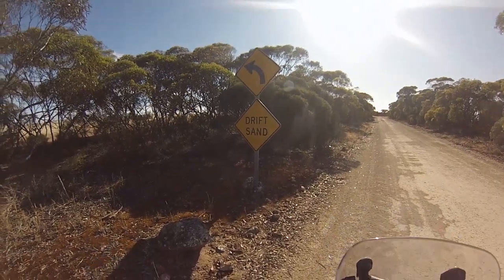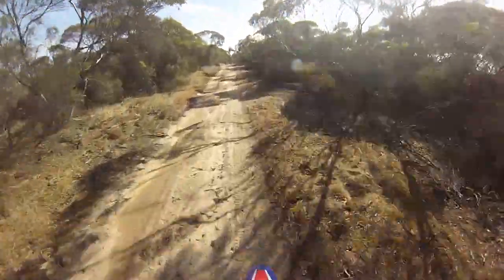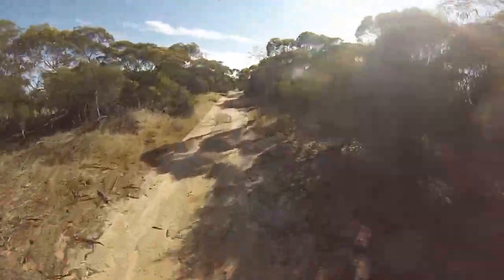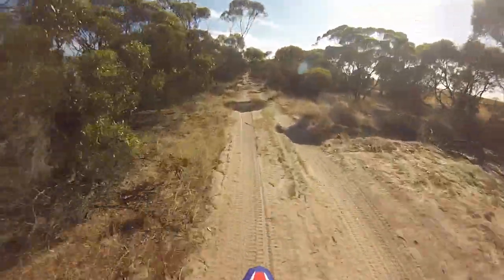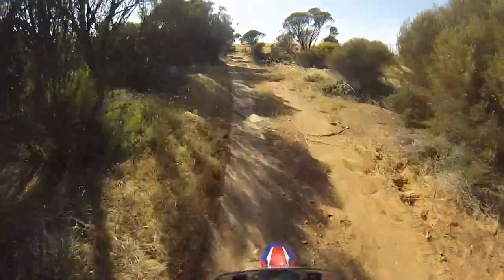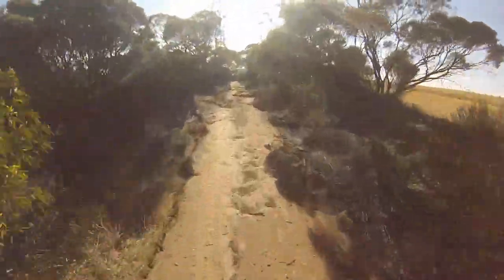There's a sign here saying 'drift sand' — I can say I've never seen that before. We've just turned onto this first track that had sand drift on it. So far it's no problems at all. It's a bit like some of the others up this way. A lot of low hanging branches. Now according to an old paper map I've got, this apparently does go through, so I suppose we'll just see what happens.